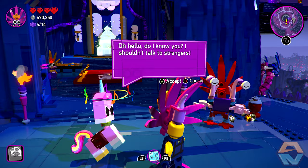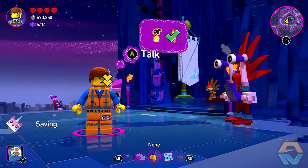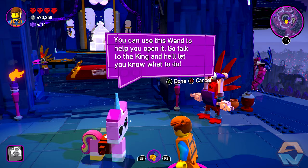Hello. Do I know you? I shouldn't talk to strangers. Oh, we need to change. Oh, it's you! The others went through the gate to the haunted village. You can use this wand to help you open it. Go talk to the king and he'll let you know what to do.